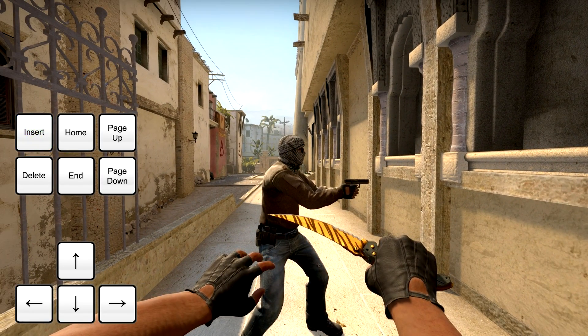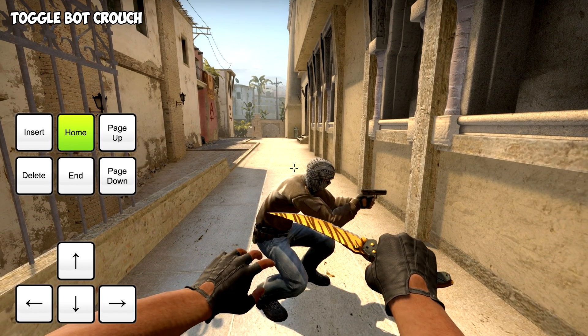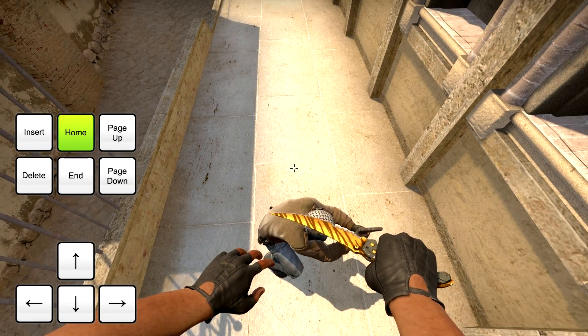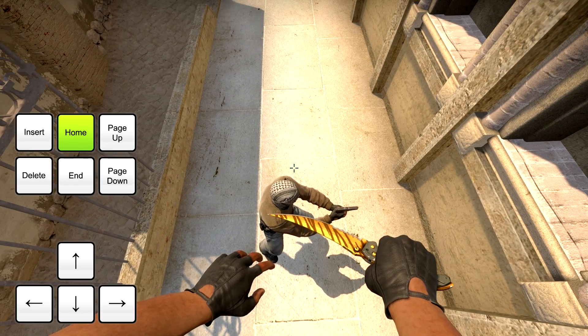Then you want to make the bot crouch so you can jump on top of his head. To do that, press the Home key to toggle the crouch animation of your bot. Once you are on top of his head, simply press the Home key again to make him stand up as soon as you jump.